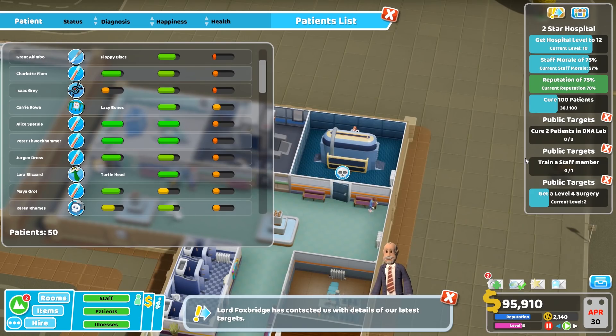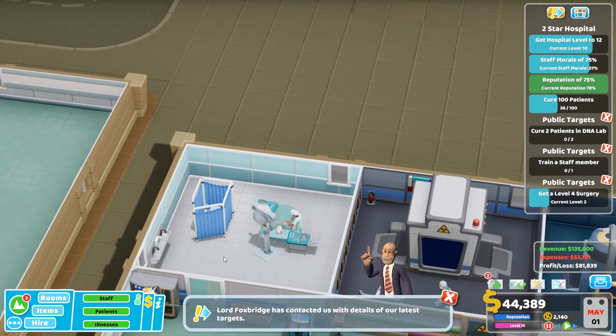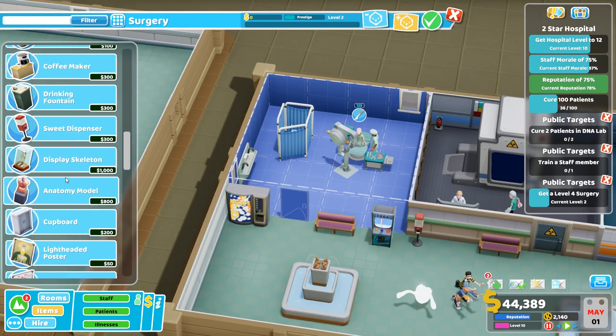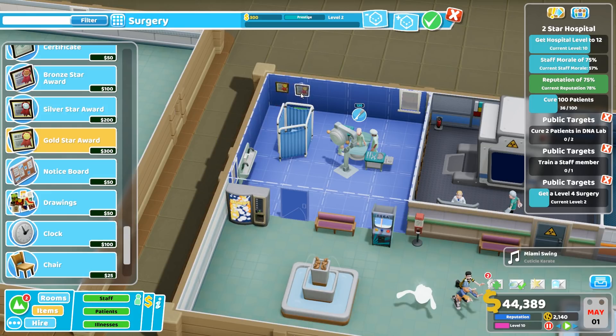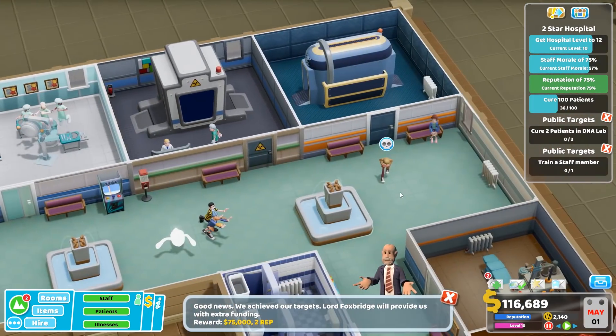We've got a new quest - a level four surgery. There are some things I could do to make my surgery more effective, or I could just stick in those gold star medals and upgrade it that way. They are very prestigious - all done. 75k for me, lovely stuff.